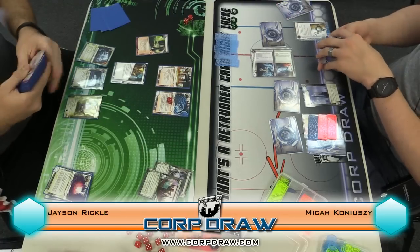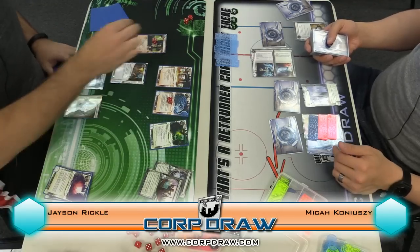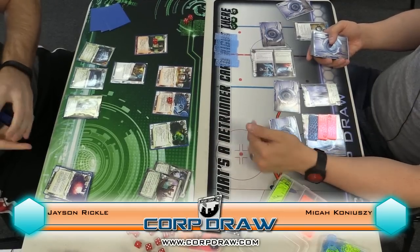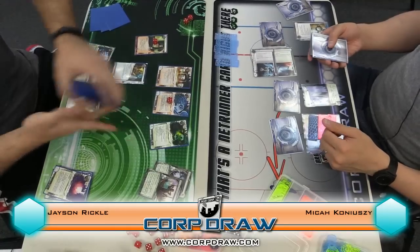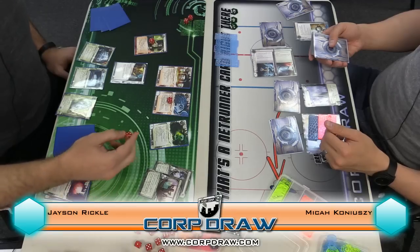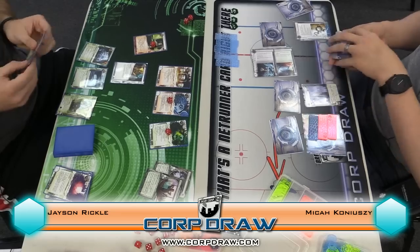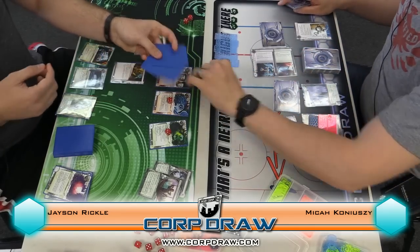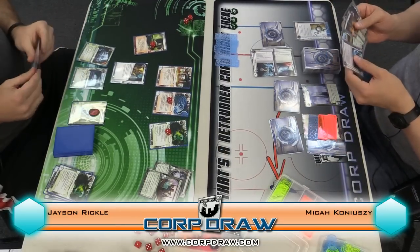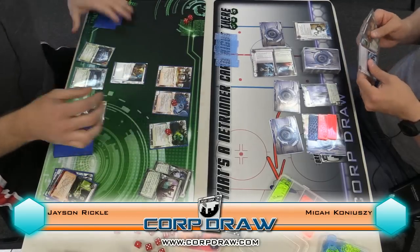So that's two plus three — five off the StimHack. You're going to access for free. You bump, take one counter off, two there. So it's going to bump here, take a counter, pass through two and I'll see two cards. Keep it. Keep it. And then I take a brain damage. Your other dog. I have two more clicks. I got a Data Sucker — I probably should have just suckered that.